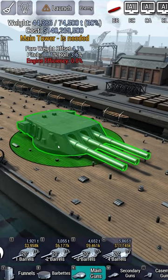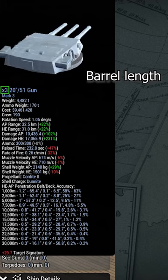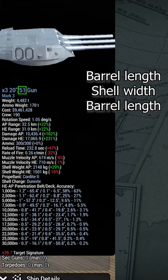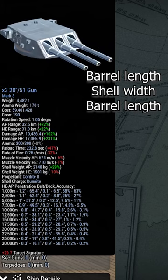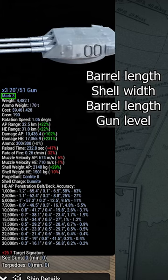Hovering the cursor over the gun will show all of its stats. The top line consists of the number of barrels, the width of the shells, and the length of the gun. The second line is the mark of the gun, with a higher mark meaning a better reload and more penetration.